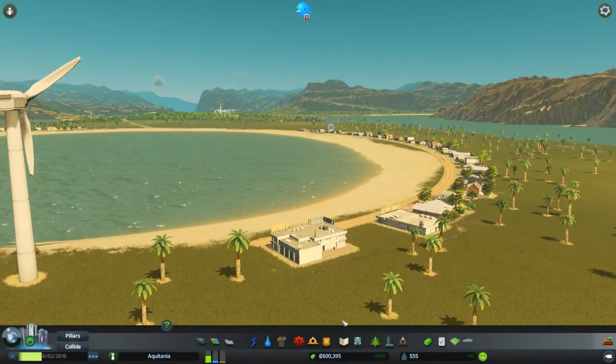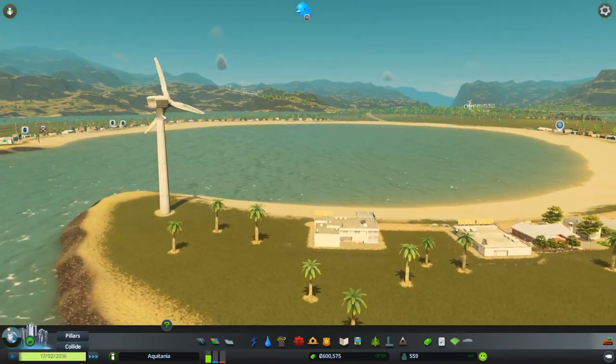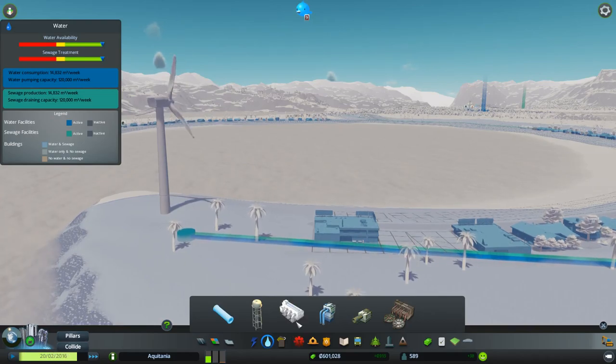We've got plenty of power — let's take a look. Power: we've got tons of power. How are we doing for water? Yeah, we've got loads of water and sewage. Awesome. We need to start putting in some of our other services.